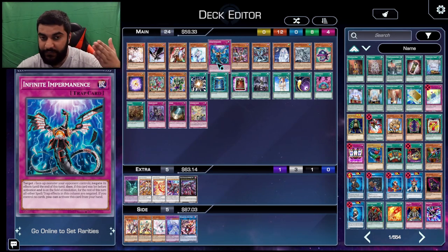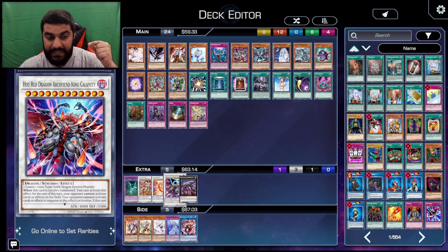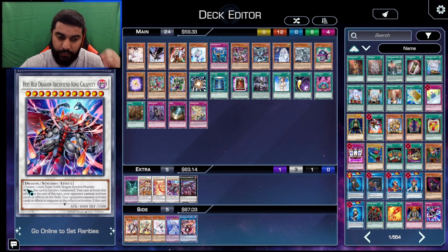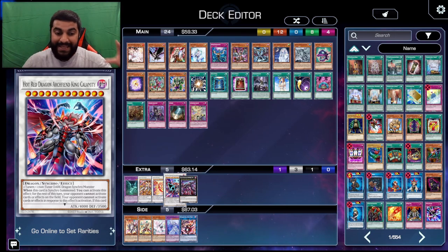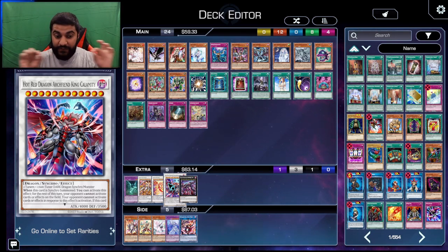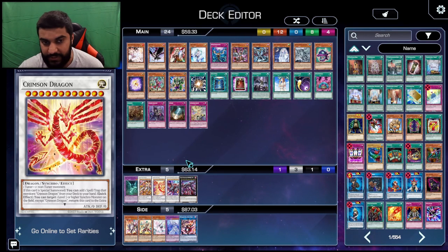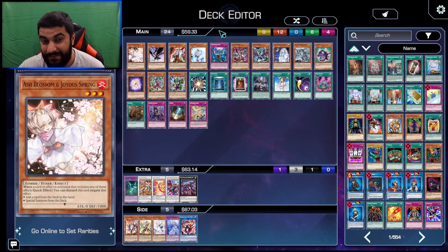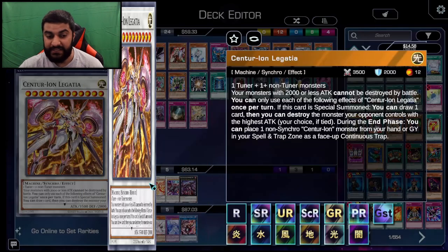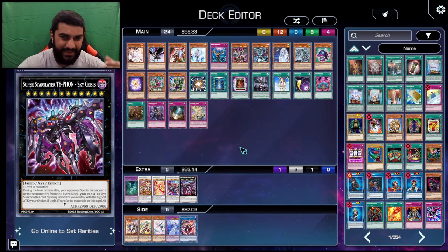Impermanence is really good because you can save it for your turn and use it with priority to Imperm Crimson Dragon, forcing Crimson Dragon to be chain link two. Then when they summon Hot Red, because Hot Red is a win condition and Crimson Dragon's summon was on chain link two or higher — not chain link one — Hot Red will miss timing. It's very important to force your opponent's Crimson Dragon to not be chain link one. Alternatively, you can Imperm Primera or Trudea, or Veiler and Imperm Legatia to turn off the end phase effect so they lose Spell/Trap Guard Zone material.